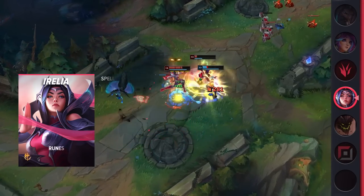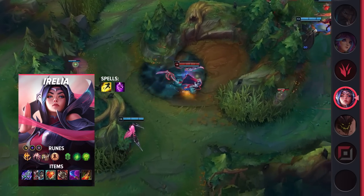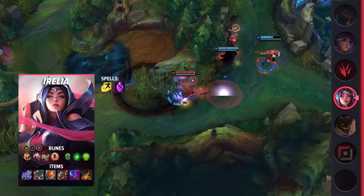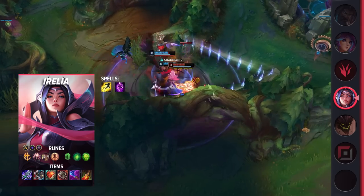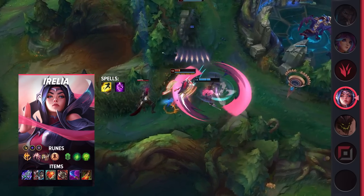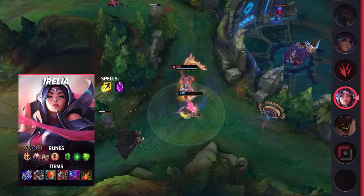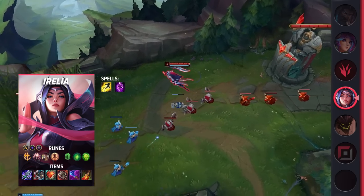Diving into her build, be sure to take Flash and Teleport as your summoner spells. Your runes will consist of Conqueror, Presence of Mind, Legend Alacrity, Last Stand, Second Wind, and Unflinching. These runes will ensure that you have a lot of fighting power, while also keeping you a bit healthy early on. Looking at your items, you'll be building Blade of the Ruined King, Defensive Boots, Heartsteel, Ravenous Hydra, Wit's End, and Death's Dance.